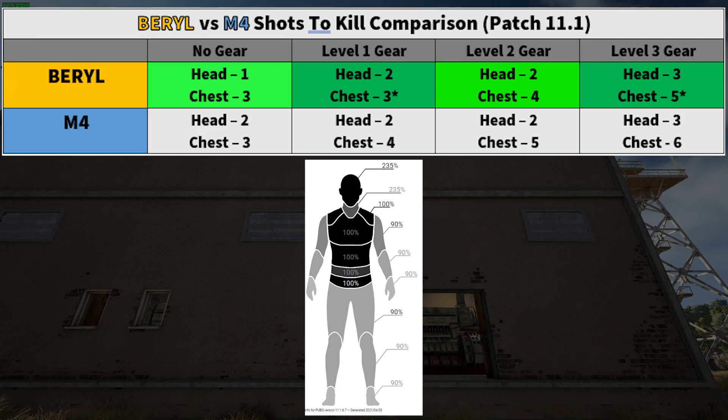The Barrel beats the M4 in literally every category. With a no gear target it only takes one headshot compared to two on the M4. Level one gear: three chest shots versus four on the M4. Level two gear: four chest shots versus five. Level three gear: five chest shots versus six. There is a small caveat on level one and level three gear — the asterisk means it's only considering upper chest hits. If you hit mid chest or lower abdomen, it takes the same number of shots as the M4.